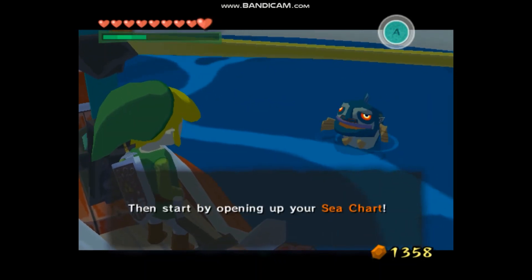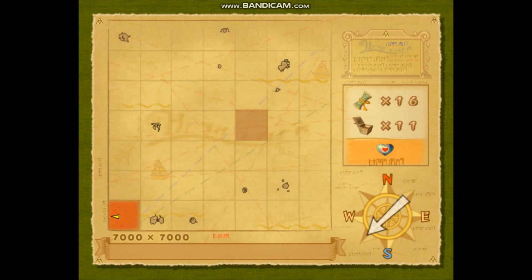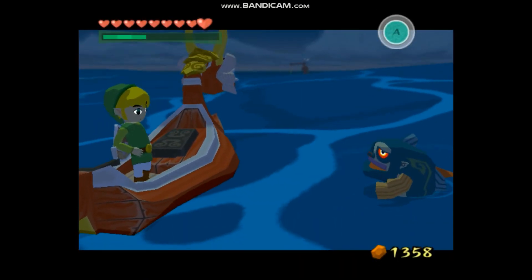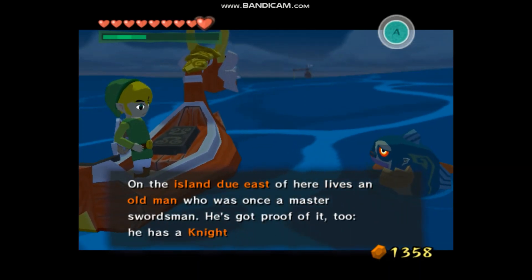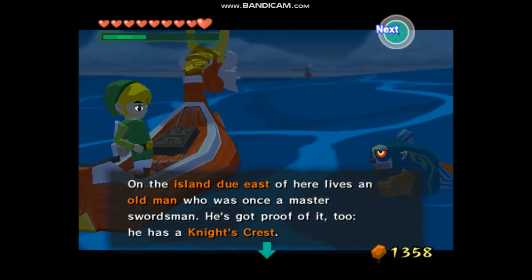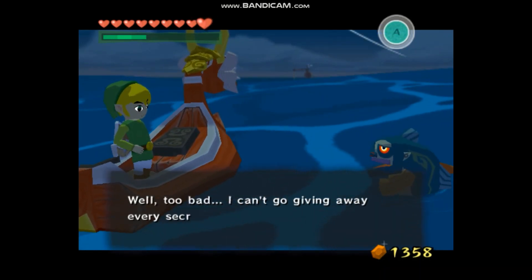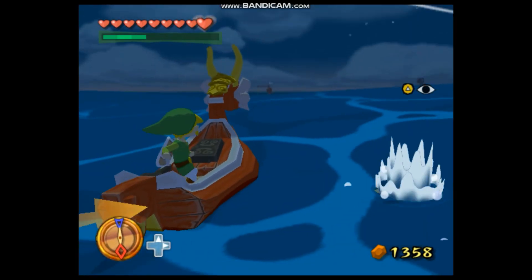Small fry, let's open up that sea chart, possibly for the final time. That's Horseshoe Island. On the island due east of here lives an old man who was once a master swordsman — he's got proof of it too, he has a Knight's Crest. Well, too bad, I can't give away every secret. And that's all the info I've got to offer — with that I'm off.